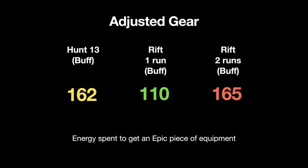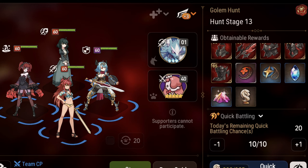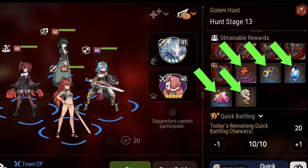So what does this all mean? The lower the number, the better. It means if you can clear rift in one run, you can get an epic piece of equipment by spending 110 energy. Hunts will net you an epic piece of equipment by spending 162 energy. Clearing rift in two runs is very close to the gear output of hunts, but I'm not sure if it's worth doing due to the fact that hunts also give you powder, sky stones, energy, bookmarks, and mystic metals, which rift does not.